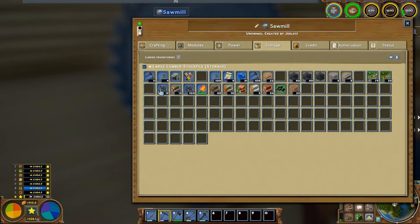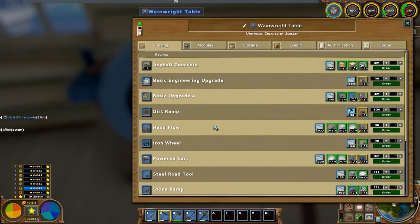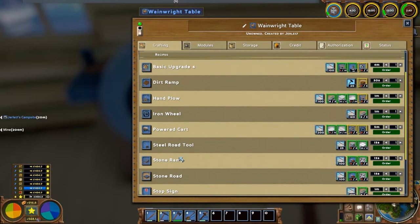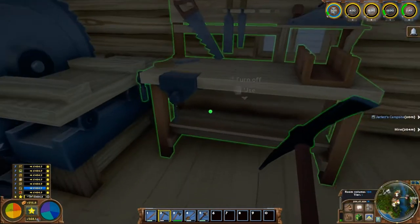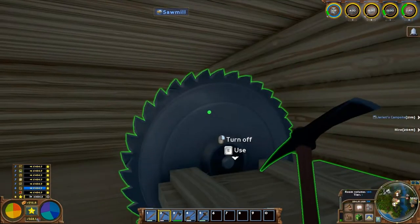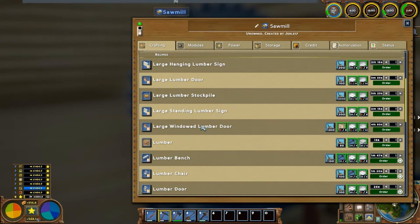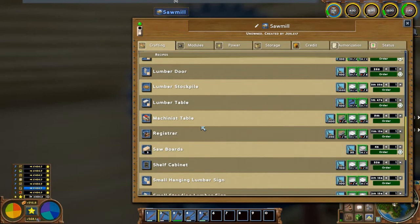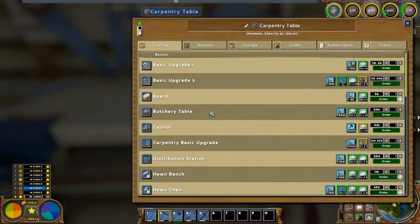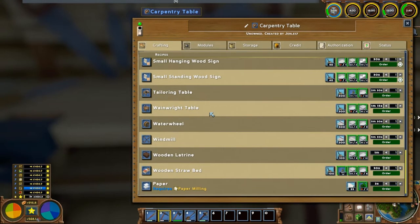All I did between episodes was, like, I grinded out a few papers for him for basic and advanced. Got rid of a lot of the mortared sandstone I had laying around. That was good. And then used up a bunch of the food that I had made a whole bunch of. And nobody's eating because there's only two of us. Yeah, only two.